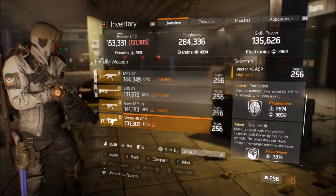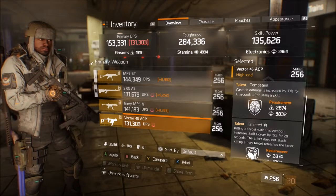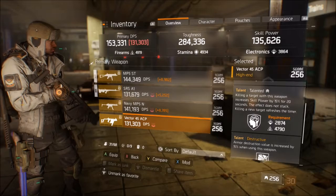The third option is the Vector 45 ACP. This one is super good — it has a really nice magazine size, good RPM, and clears pretty well. I have mine set up for a skill power variant, which I'll get to later.